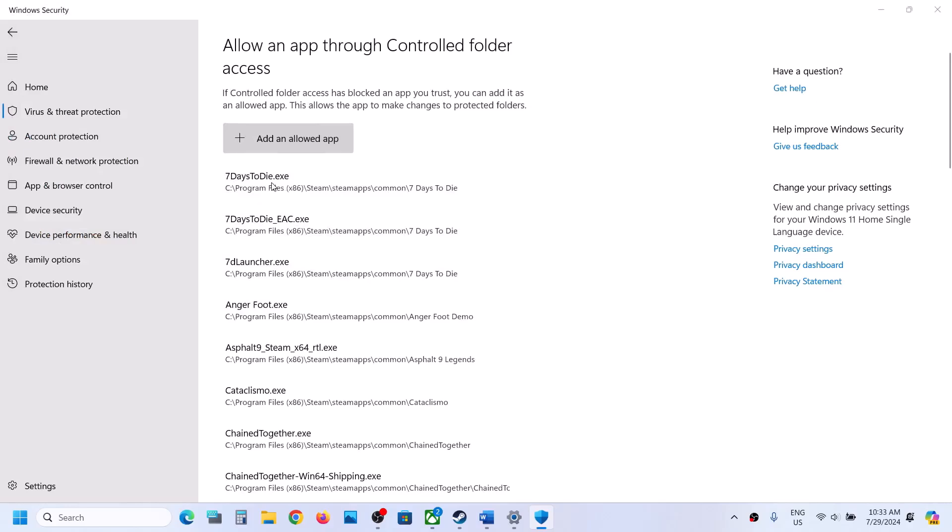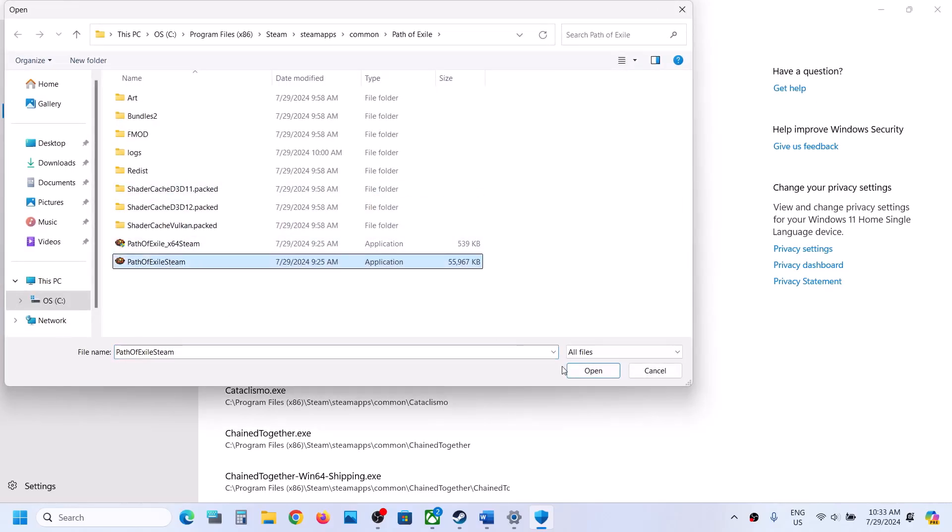Again click on Add an Allowed App, Browse All Apps, select the second exe file, and click Open.